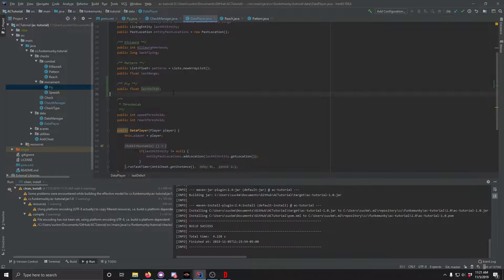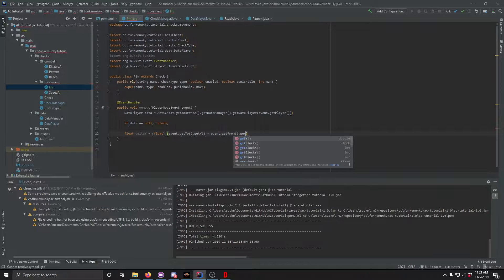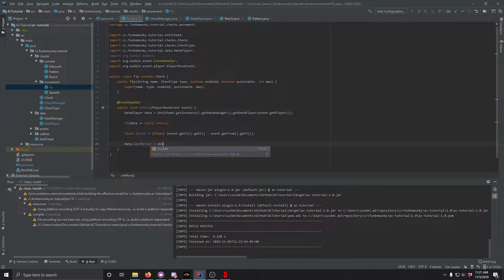So here we are, we set this up and put last_delta_y here. We're going to calculate our delta_y as a float, doing event.getTo().getY() minus event.getFrom().getY(). Then we do data.lastDeltaY equals delta_y.